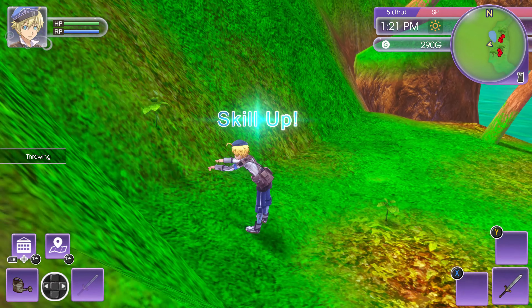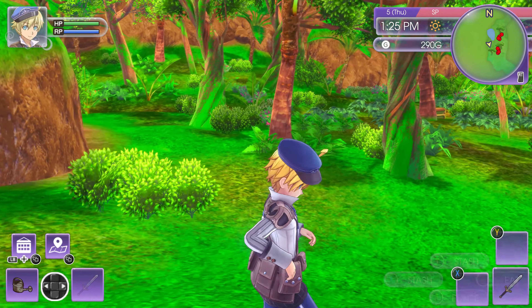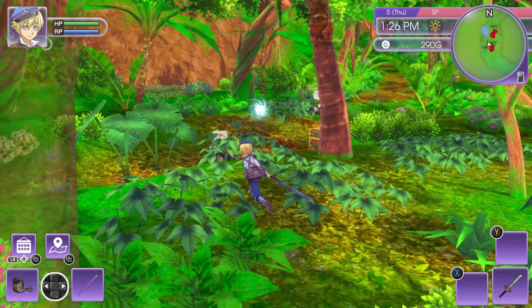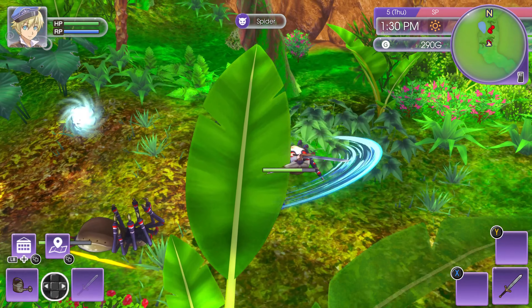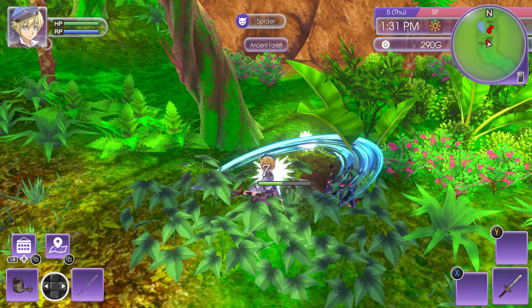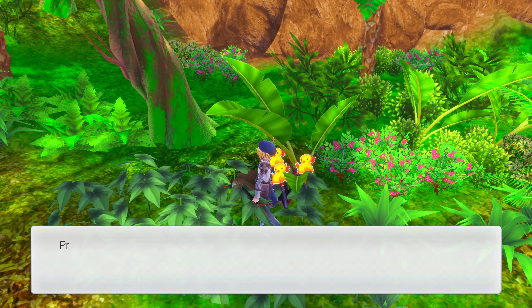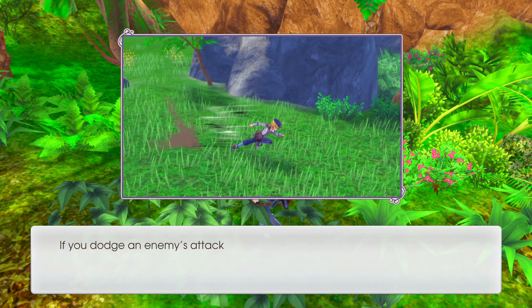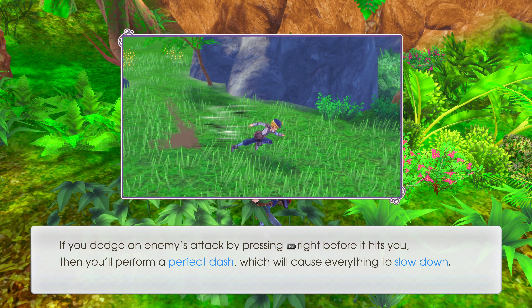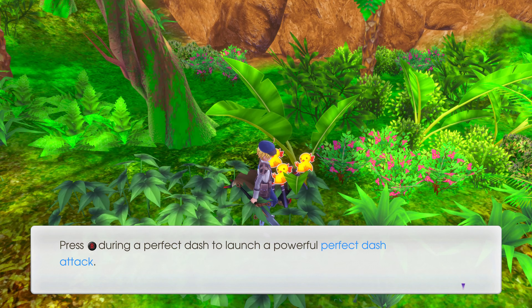I pressed the wrong button and nearly threw my item — give me that back! There's a treasure chest here. Get rid of these spiders — they're ugly. Long sword skill level increased — I can now perform dash attacks. Press RB to dash then press B to launch a dash attack. If you dodge an enemy's attack by pressing RB right before it hits, you'll perform a perfect dash which causes everything to slow down — kind of like the Matrix.